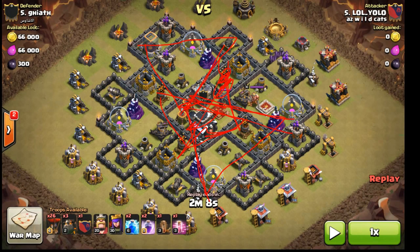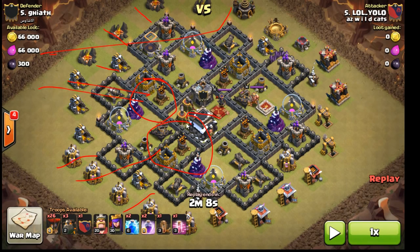So that's what he does — he zap-quakes this blower, then simply comes in with loons here, here, here, here, here, here. He throws in a hound, throws in a hound, uses his two rages early, and then just a haste since it's short distance.